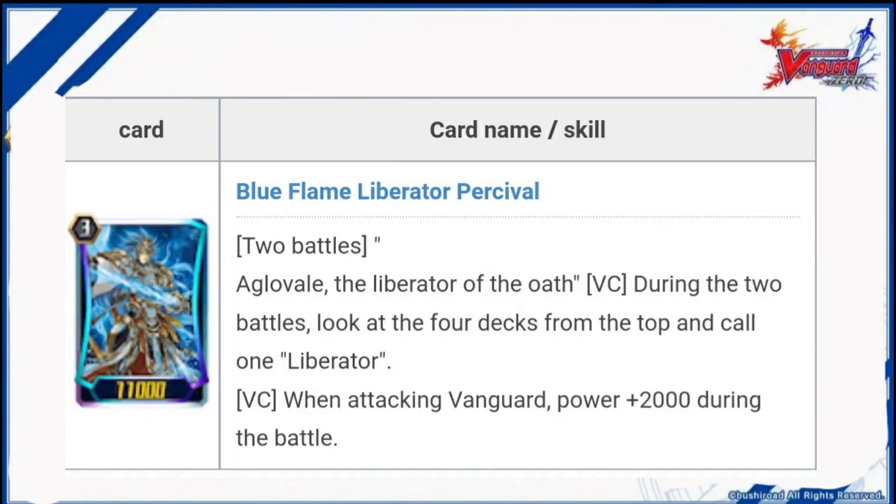Ace Card: while maintaining the original strengths of Retreat and Development, the trigger can be returned to the mountain by Twin Fighting, Legion, further improving the sense of stability. Make full use of Deployment and Retreat to earn damage.